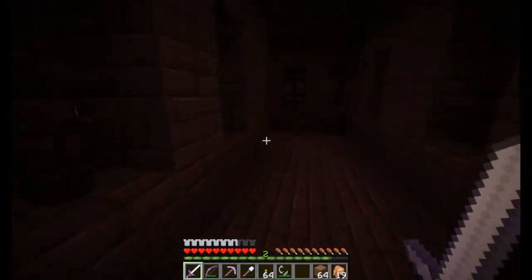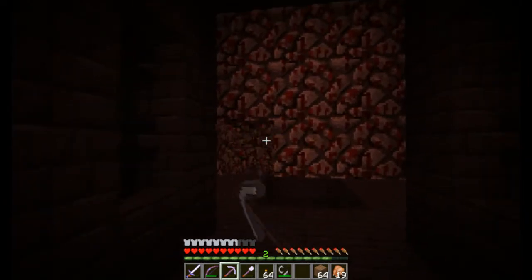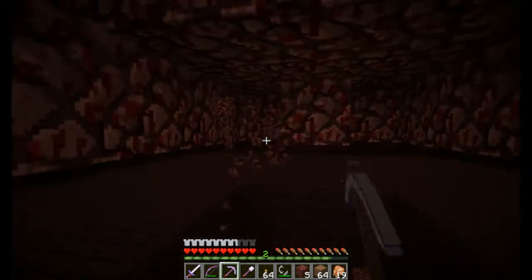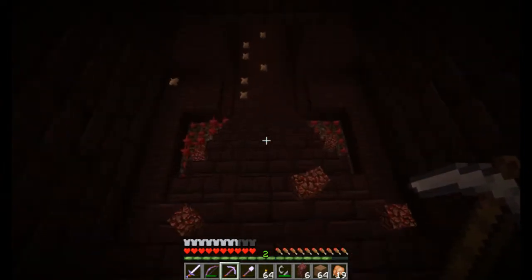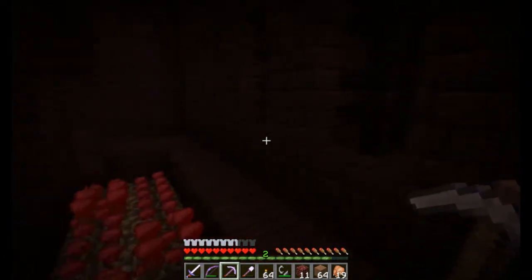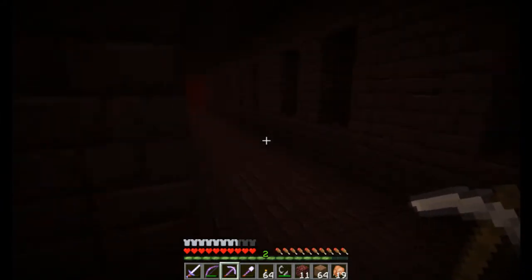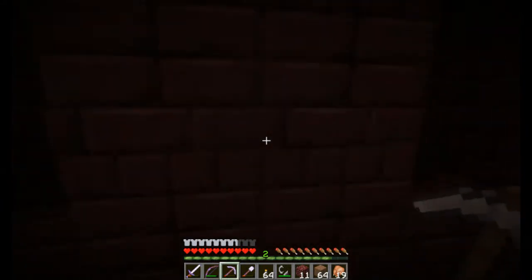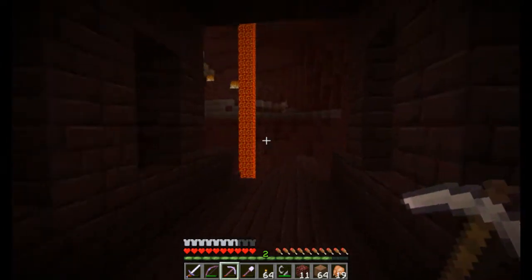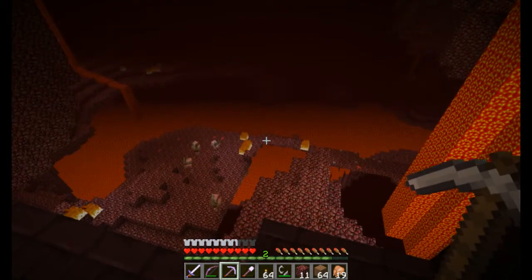In our last world it was absolutely terrible. The only nether fortress that we ended up finding was about 3,000 blocks away from where our nether portal spawned. So it was just absolutely the worst thing ever. So this is fantastic. We'll be able to get to blaze spawners easily, and there's nether wart over there. This is just good news. Very good news. And glowstone — hell yes.